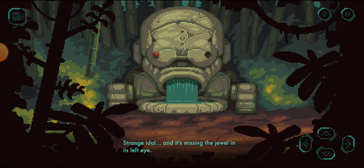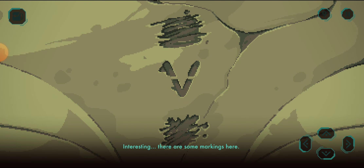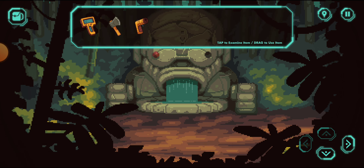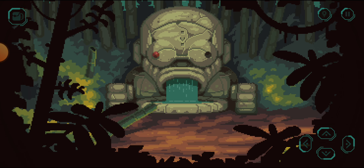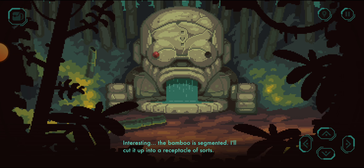Strange idol. And it's missing the jewel. Interesting — it's a blank spot. This bamboo — I should use my... Interesting. The bamboo is segmented. I'll cut it up into a receptacle.